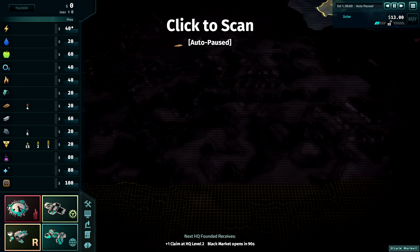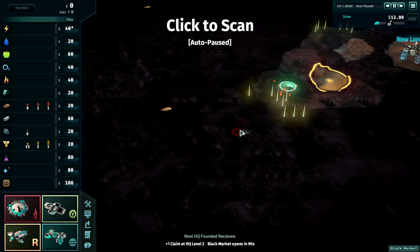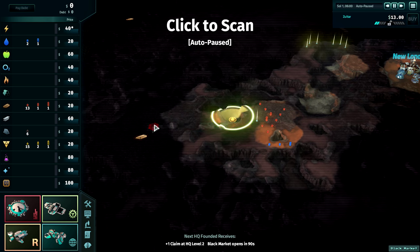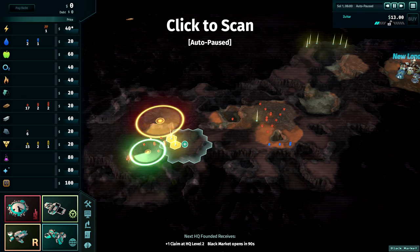Today we're going to talk about where and why you would found each of the colony types, how to approach the two different founding modes, how to handle the random prices option, and the neutral colony.